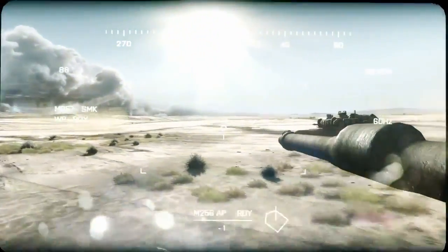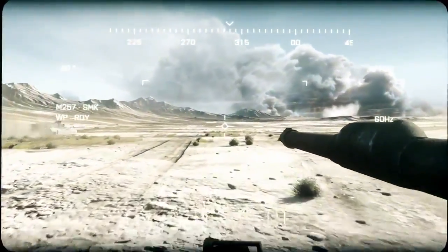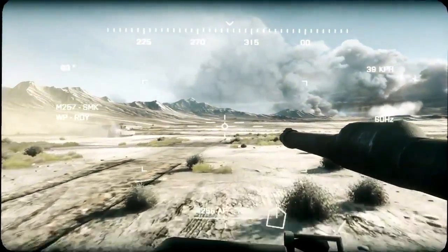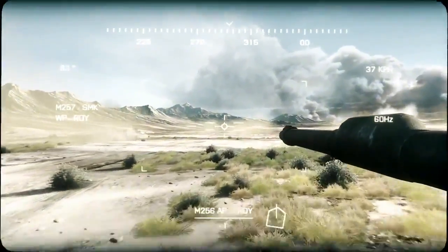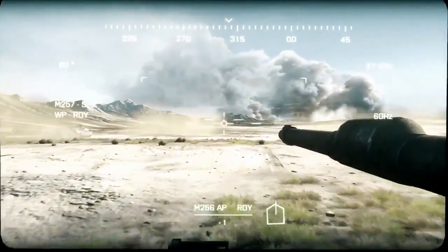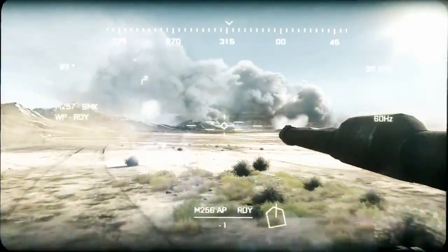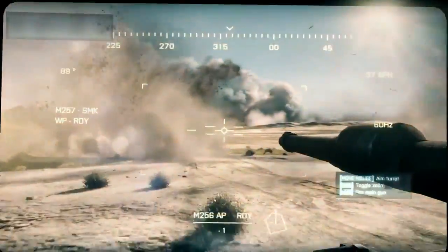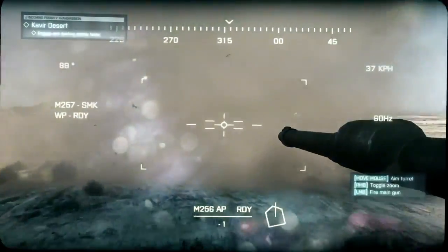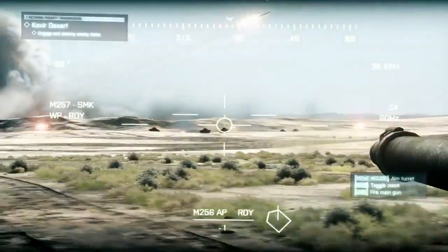Anvil 3-1 and 3-3, any visual yet? Report. Out. Negative, nothing yet. Okay, everyone we see ahead of us from here on is enemy. Anvil 3-1, this is 3-3 on your 6. Good day for blowing shit up. Roger that. Battle carry Sabo. Loader ready. Identify multiple tanks closing in fast. Fire. Fire Sabo. On the way in.